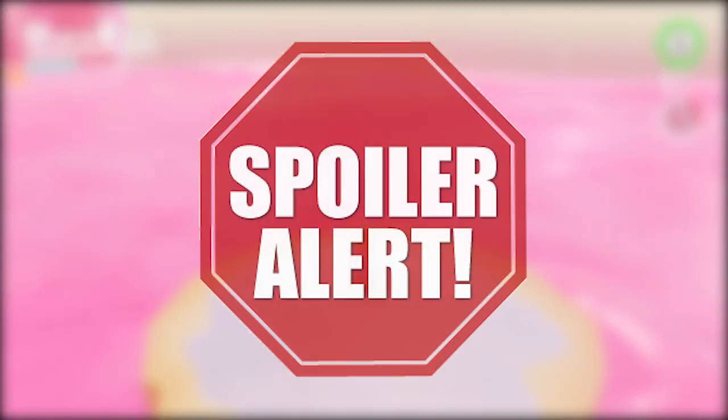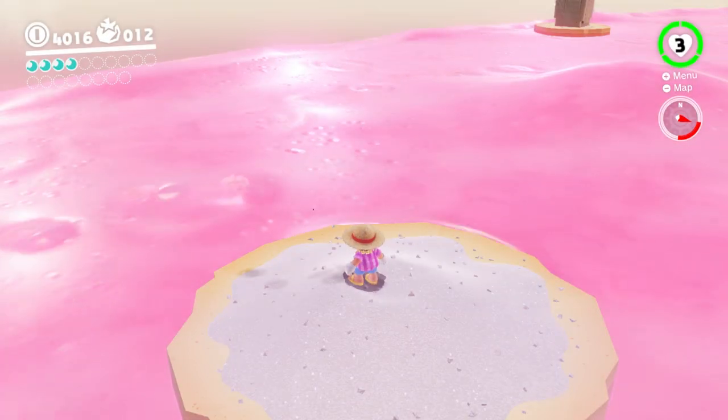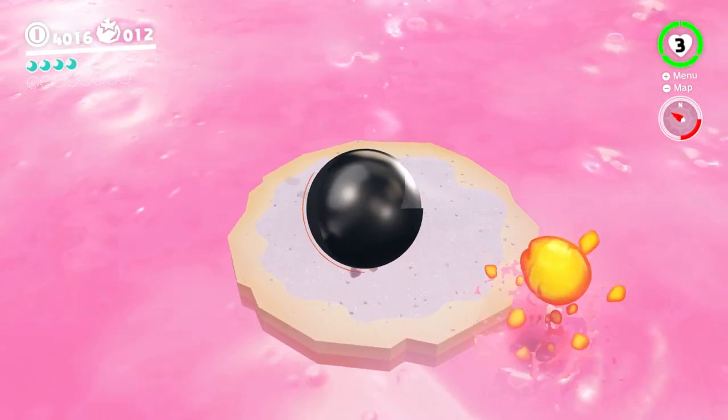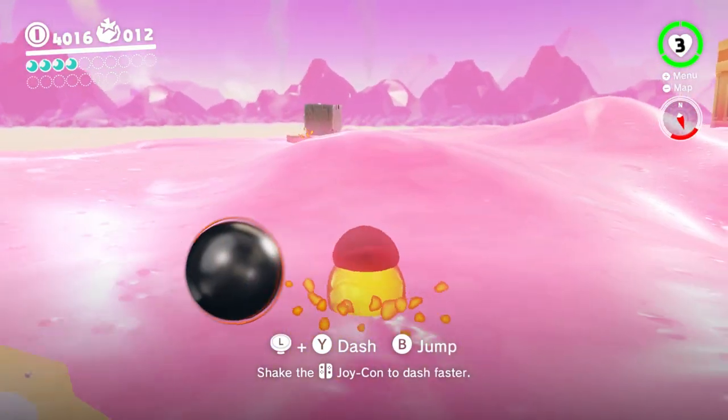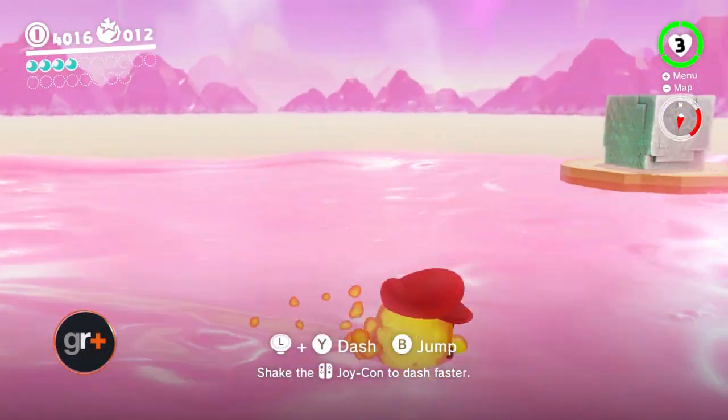Warning, this video contains spoilers for Super Mario Odyssey, but it's also got information that's really worth knowing, so you know. When you're running around each kingdom in Super Mario Odyssey, you'll notice that there's a massive metal block on each world just sitting there. Here's how to smash it open.